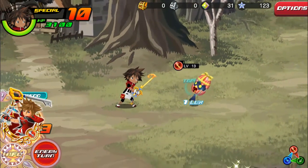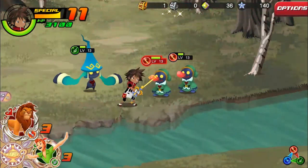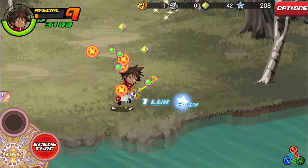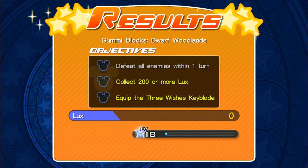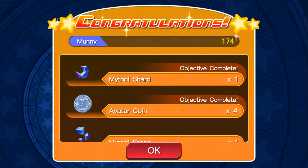We're going to use Donald, and we do get something special there. Quest complete! The objectives were: collect 100 or more luck, equip the Three Wishes keyblade — so I'm glad we did get that — and defeat in one turn, which we did not complete. But we do get some items: some iron ore, leaves, spring water, micro stone, a mythical shard, and four avatar coins.